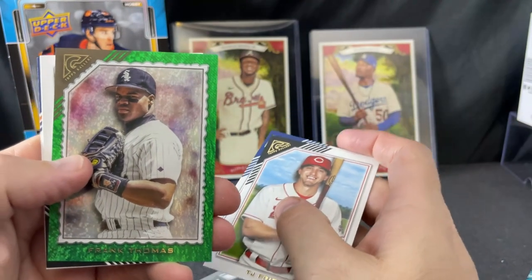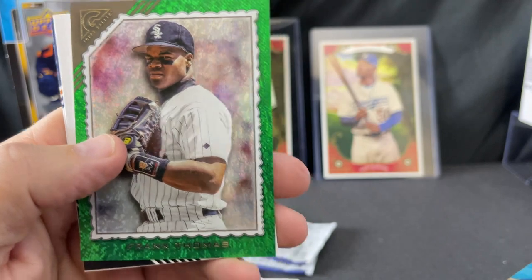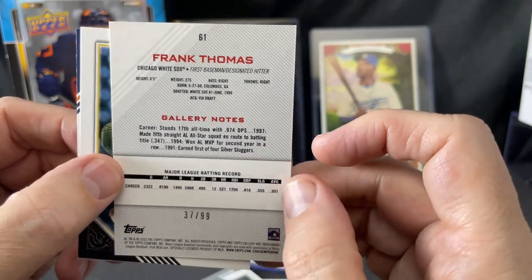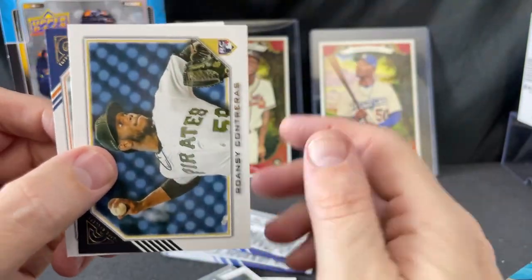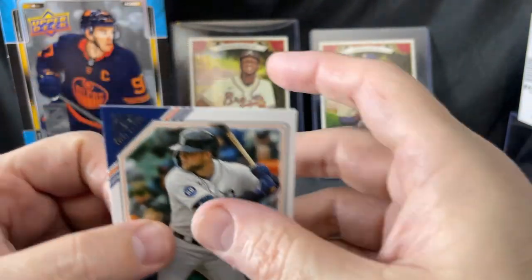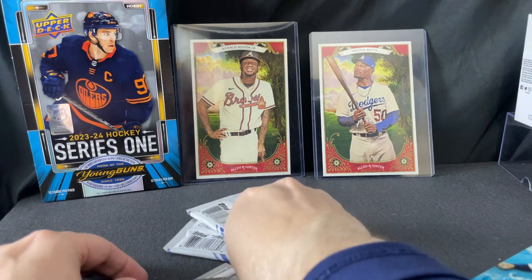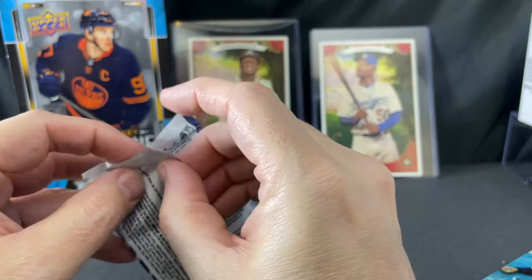Reed Detmers rookie — whoa, oh look at that! My PC player Frank Thomas. This looks to be numbered — oh, it is! It's 37 out of 99, two off his jersey number. That is fantastic for my collection. Ronzi Contreras rookie card and Austin Meadows. Does that look like a painting? Nope, that looks like a photo — not an image variation, but it is a nice parallel to 99 that I will absolutely be happy about all day.